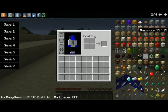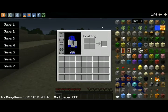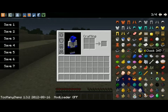So this is it on the right hand side, left hand side, and top. We've got the creative menu right here — we've got everything, every thing you want in the game. Every block, every item, armor — just everything.